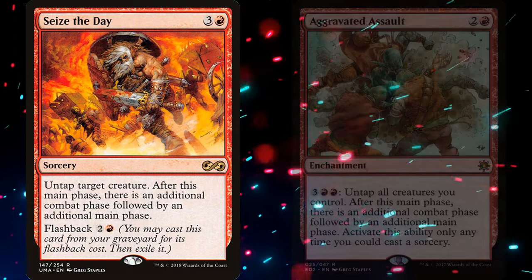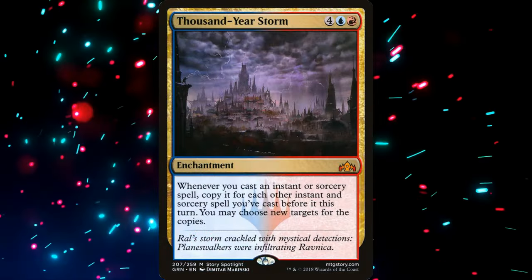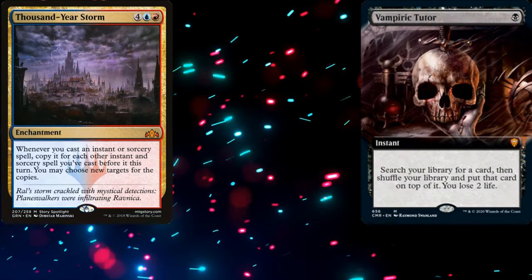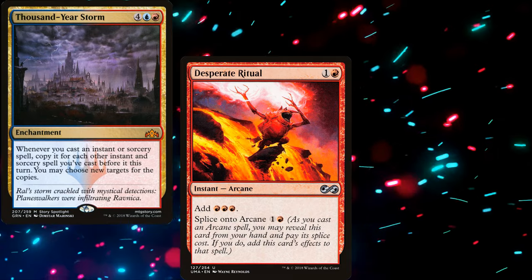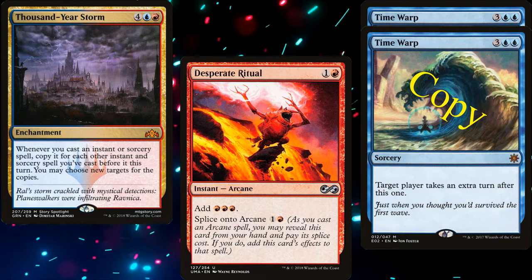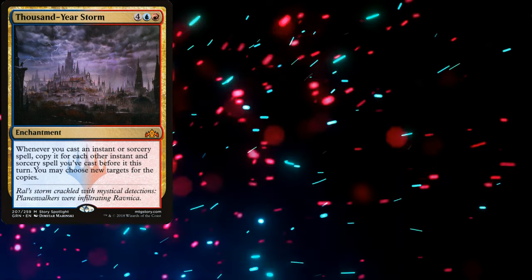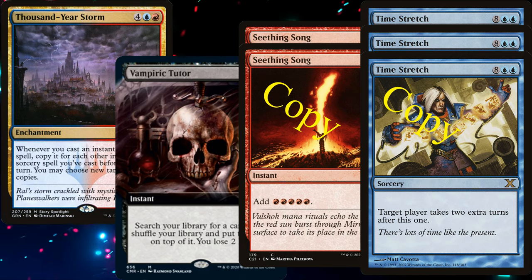For extra combat, we're running Seize the Day and Aggravated Assault. But the sudden I-win card in this deck is Thousand-Year Storm. This deck is not spellslinger by any means, but Thousand-Year Storm will be the card you want to tutor for most often. If all you do is cast a ritual followed by a turn spell, you now have two extra turns. This means if you attack the same player on this turn and your two additional turns, they die from commander damage. A tutor followed by a ritual followed by a turn spell can quite possibly win you the game.